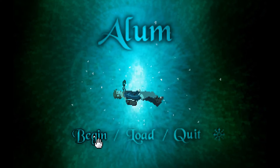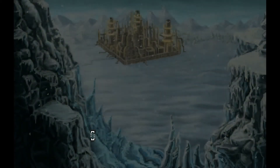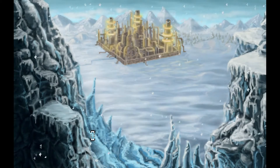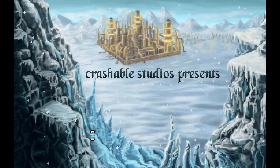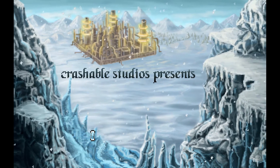Hi guys, and welcome back to the channel. Today I'm going to review Alum, which is a point-and-click adventure game made with the Adventure Game Studio tool, which is very versatile. I think a lot of modern adventure games are being made with the Adventure Game Studio software.